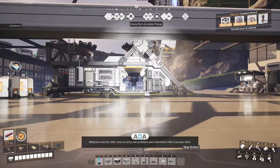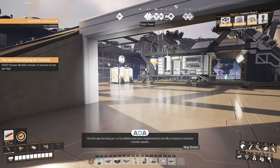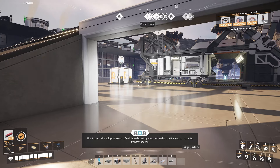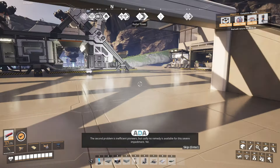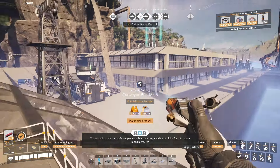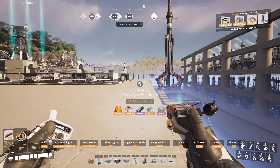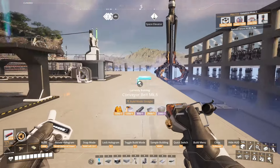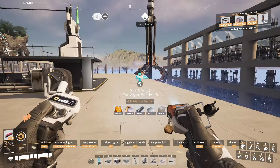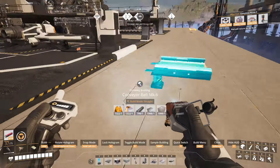After close scrutiny, two problems were identified in Mark 5 conveyor belts. The first was the belt part. So force fields have been implemented in the Mark 6 instead to maximize transfer speeds. The second problem is inefficient pioneers. But sadly, no remedy is available for this severe impediment. Yet.